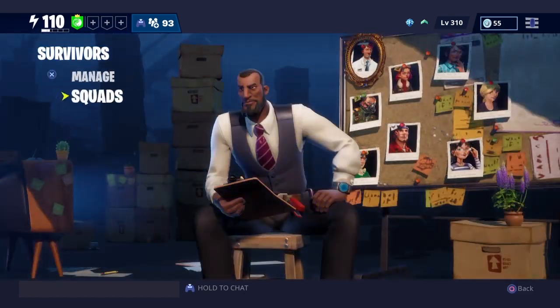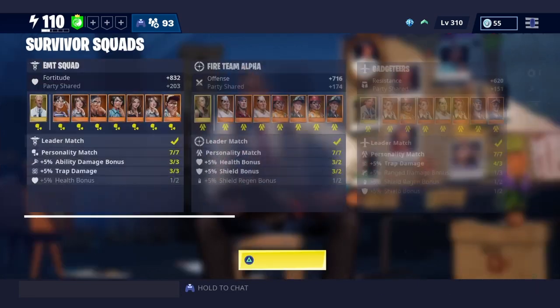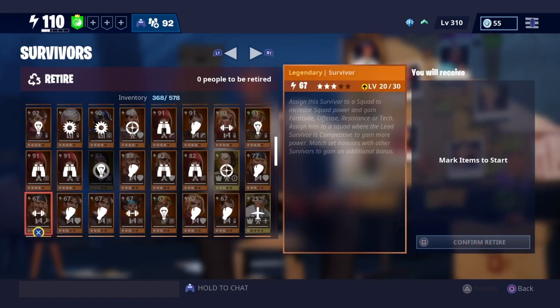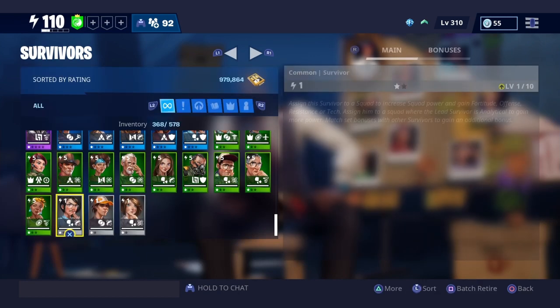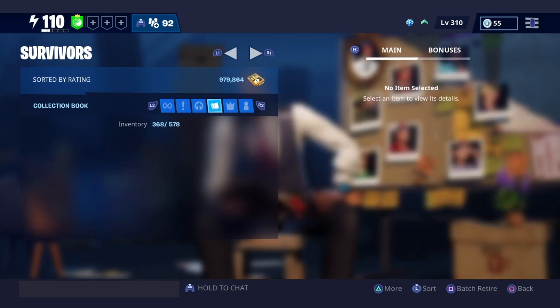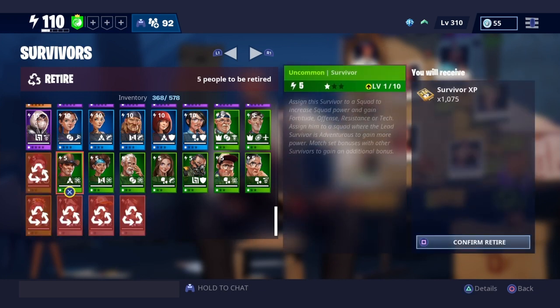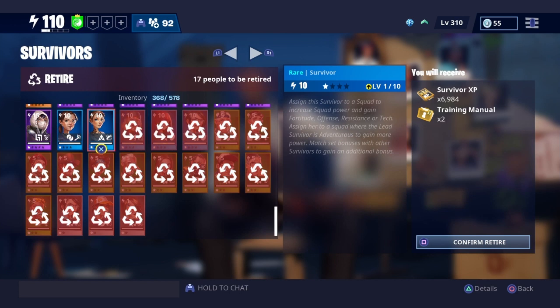A quick recap: after you go to Squads, go to Manage, and if you press Square you can batch recycle everything. Definitely do that, but before you do, check the collection book to make sure. If you have something in the collection book, then just batch recycle all of the rest.